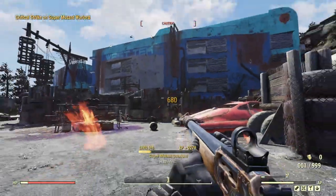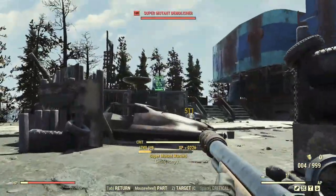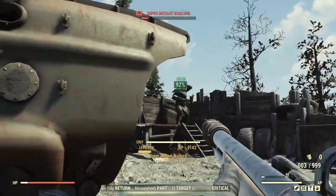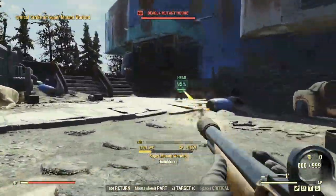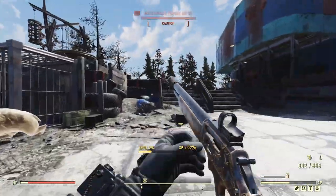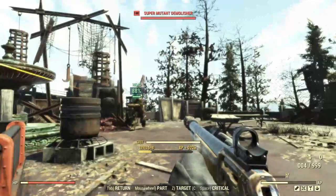Recently we also took a look at explosives in the latest live version of the game, also took a look at the Gauss rifle and what increasing and buffing your critical damage can really do for it, since critical hit damage is now added to instead of multiplicative. We only got the two-shot kill on the behemoth with the Gauss rifle, but I want the one shot, so we are going to be trying the dragon instead.